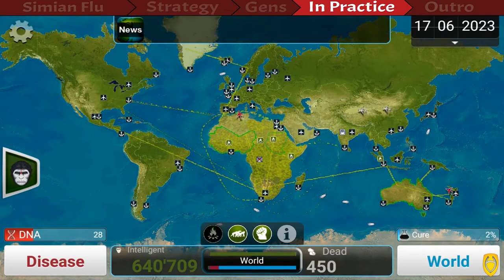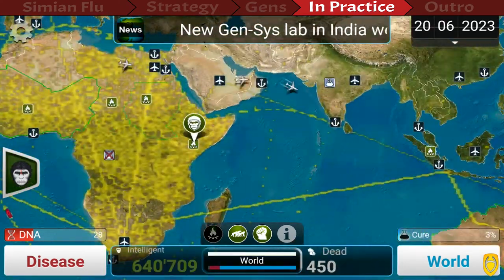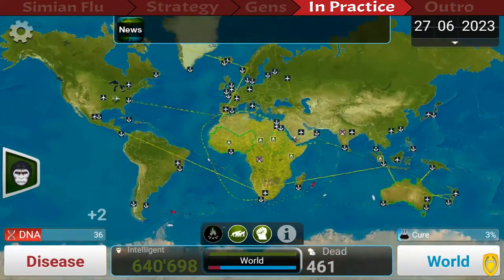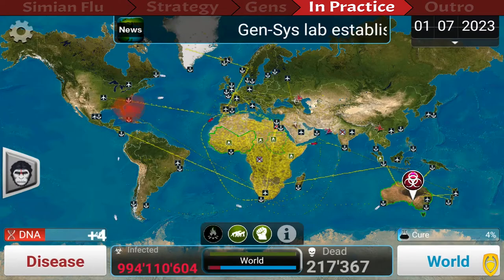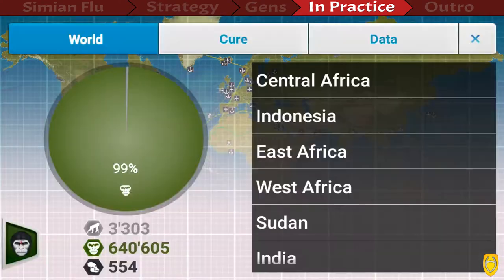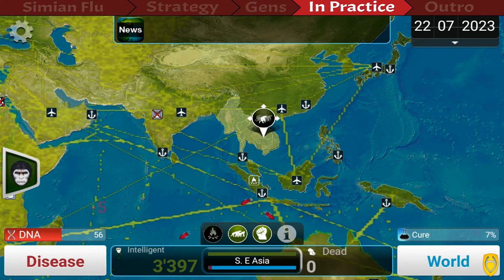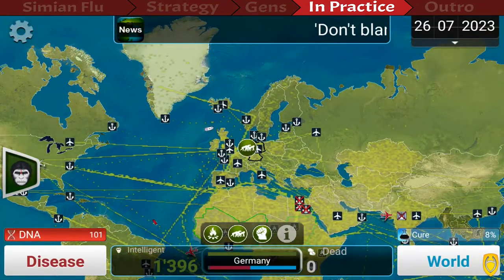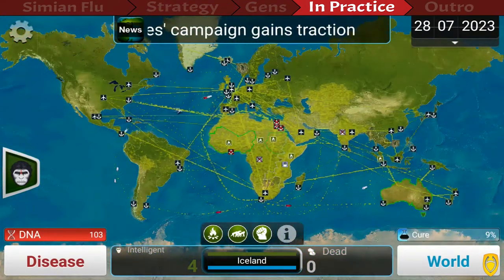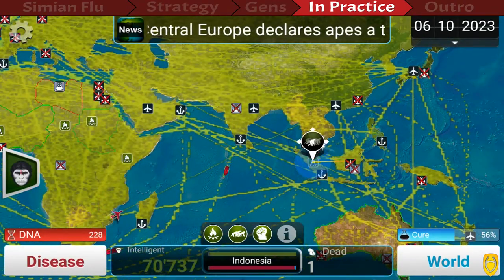Labs will now pop up and you have to destroy them immediately — they are a huge threat, so always keep an eye on the map. Also do a bit of micromanagement: check if some islands don't have the infection and send some apes over to cover them. If drones appear near a colony, you have to move the colony, otherwise it gets destroyed.